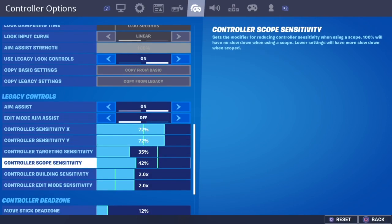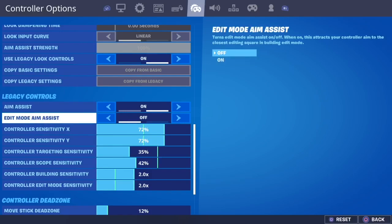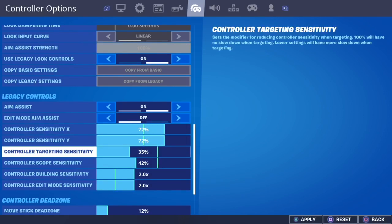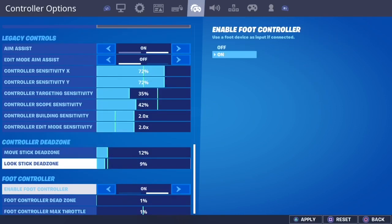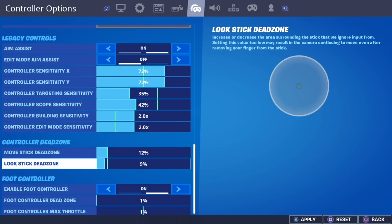These are my settings, and I promise they work for you. So, aim assist — you better have that on. Edit mode aim assist as well. I kind of have a higher sensitivity than average players: 72 and 72. The controller target sensitivity is 35, the controller scope sensitivity is 42, and the controller build and edit is 2.0. And then, this is very important — you don't want to have your dead stick the lowest you can, but you don't want to have it the highest you possibly can.